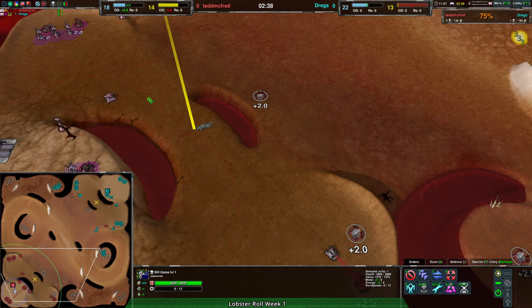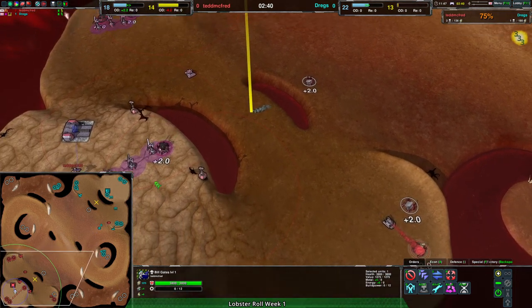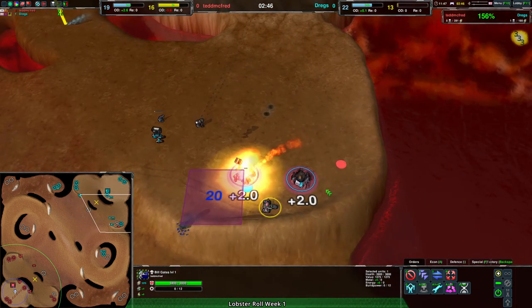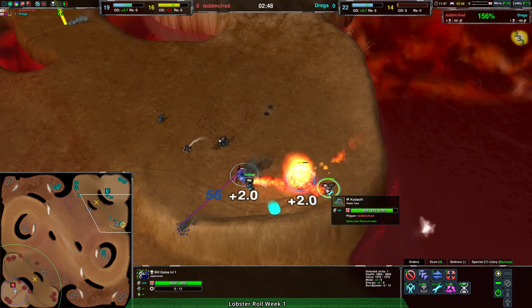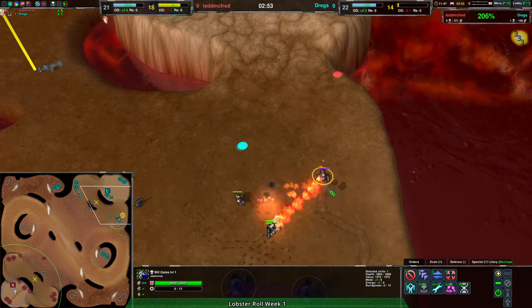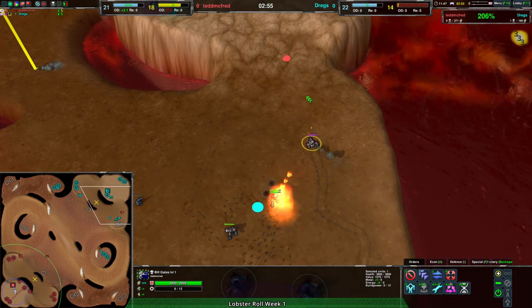It's debatable which one's better. I would say getting economy is the clear winner, but when you're playing tanks, being able to accelerate production once you have more than 10 metal per second isn't nothing. That one early ogre could be a lot, and now this kodachi coming in here getting rid of two metal extractors — not quite able to get rid of the constable though.